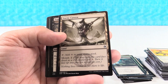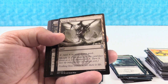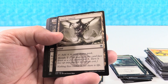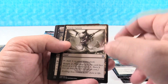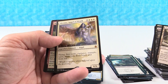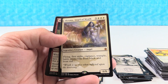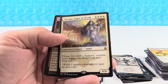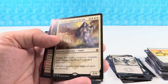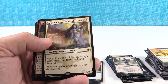Zoetic Cavern — this is new, we haven't gotten this yet. Morph two — you may cast this card face down as a 2/2 creature for three. Okay, so that's where the morph tokens are coming from. Zombify. Quicksand. And Akroma, Angel of Wrath — that is awesome looking artwork right there. I do not think that is worth much money at all, like a dollar, but incredible artwork.